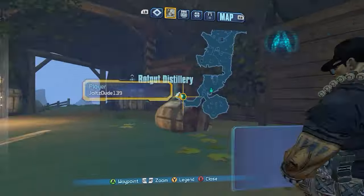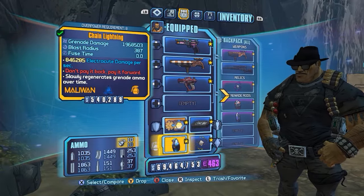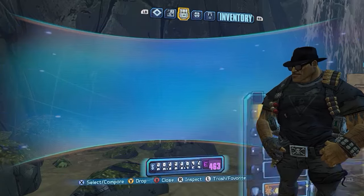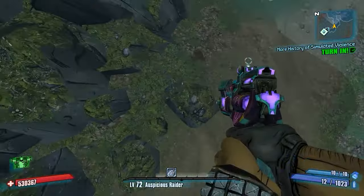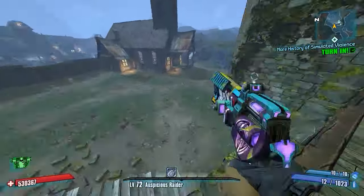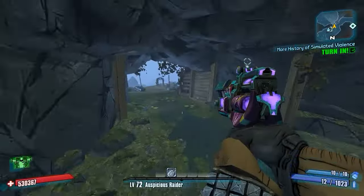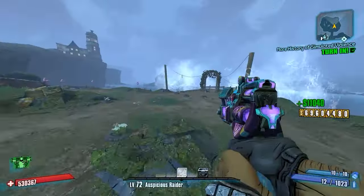Hey, what's going on guys, Jiltstude139 here. Today I wanted to go over a topic that came to mind recently — the Gunzerker's offhand. I've seen a lot of people using the Infinishoot build and the Deputy Salvador build. I want to explain what does and does not affect the offhand, and I'll link a forum post in the description if you want to read up on it.